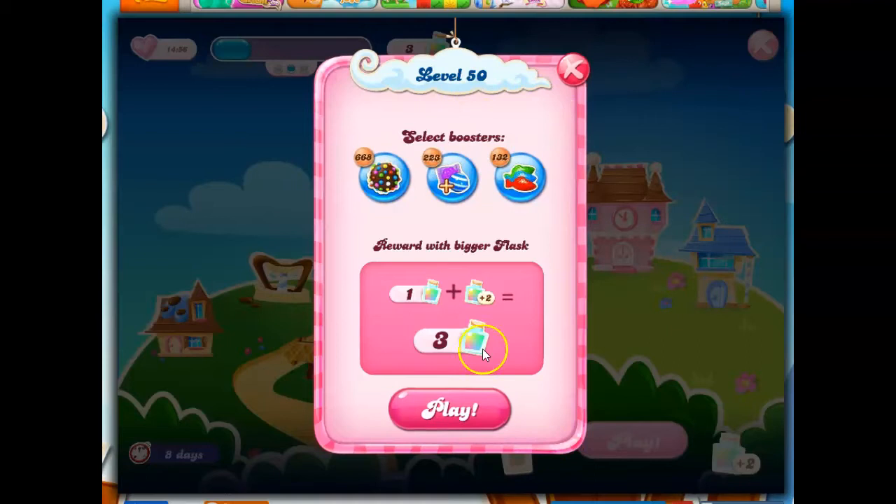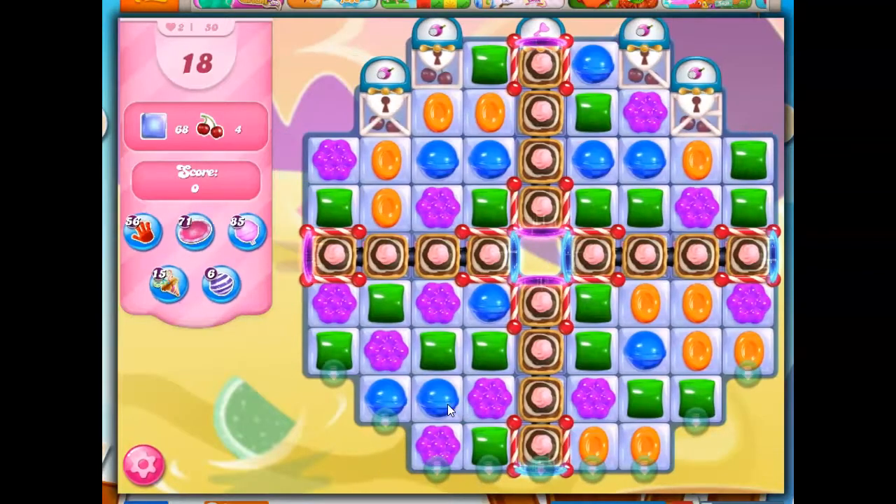And 50 is a multiple of 5, therefore we should get a little prize from doing this. We've got 18 moves to clear out 68 jelly and collect 4 ingredients.